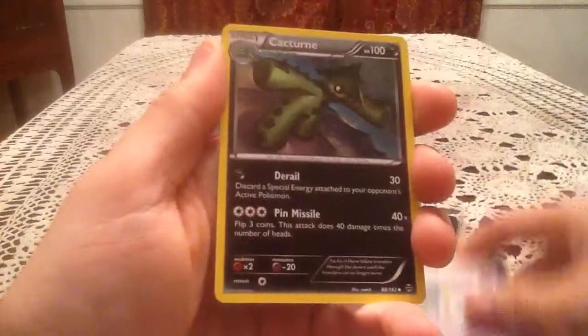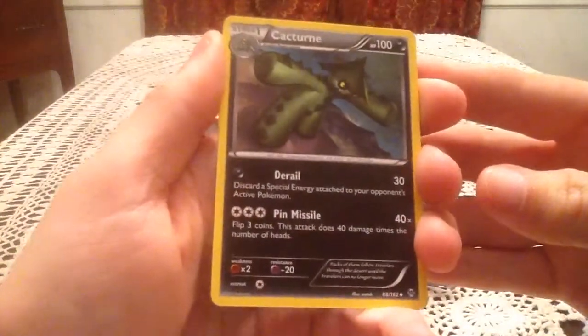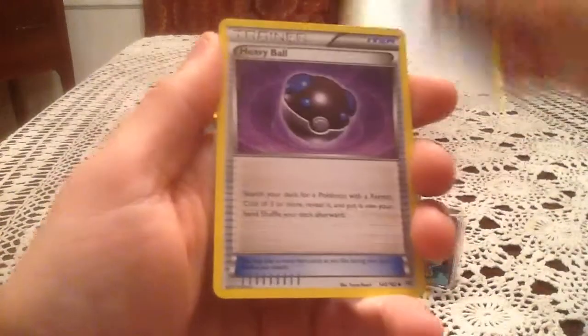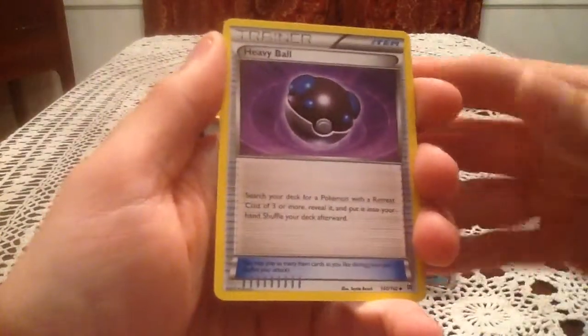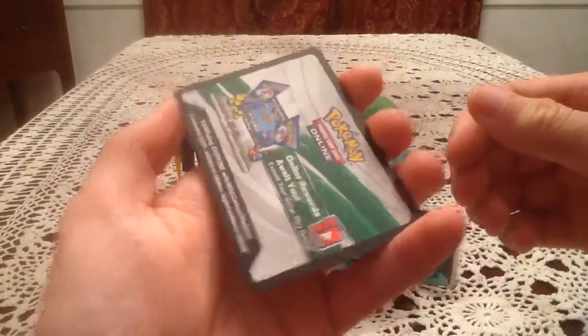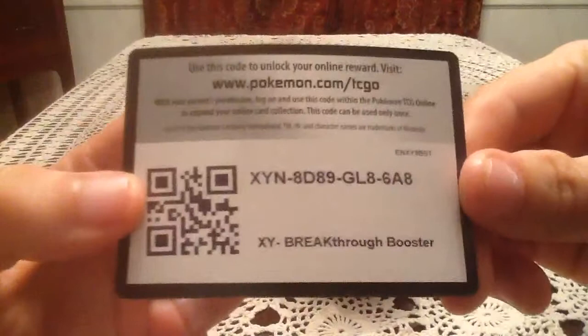I'm not gonna bother checking if that's new or not because I don't have a checklist. But we have a Cacturne, Rainbow Energy, and a Heavy Ball to end off the pack. Because this is a newer set, there is a code card at the back of the pack, which I'll flip around and give to you guys.